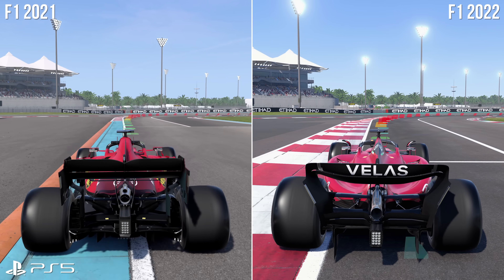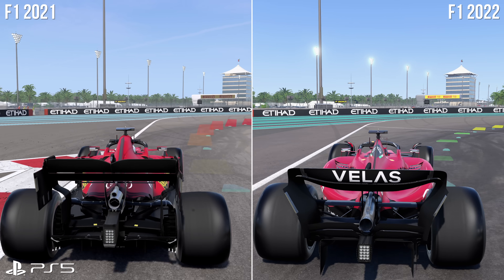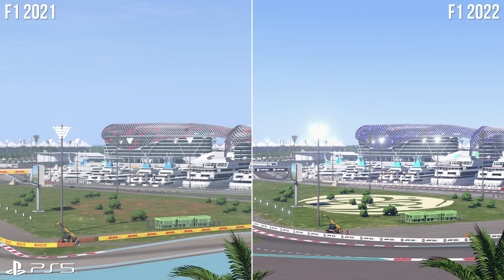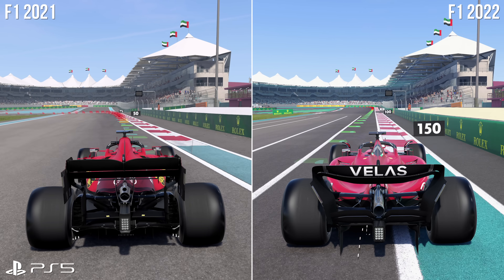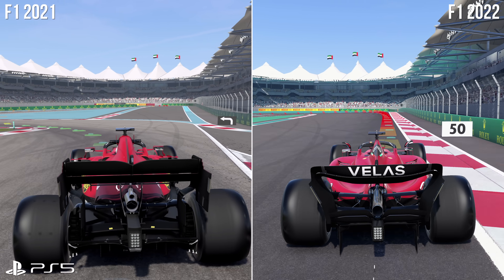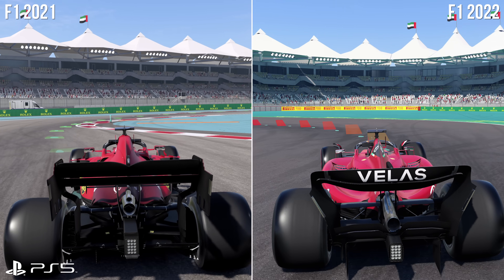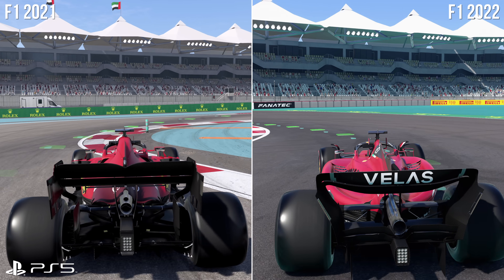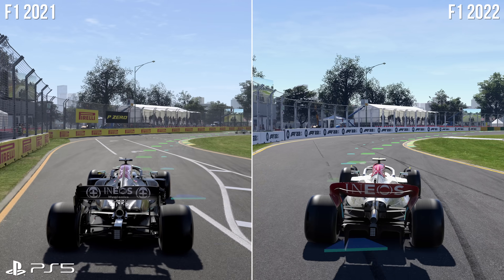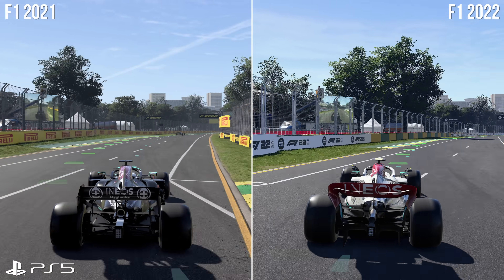Visually, we do see some extra details added to the tracks here and there — subtle things like additional bloom around the lights on the Abu Dhabi stage, and likewise more decorative touches to the center of the track. The overall track design is revamped too, so our comparison route eventually diverges. The same goes for circuits in Spain and Australia, both receiving a similar revamp in layout, if not a radical one on the technical front.